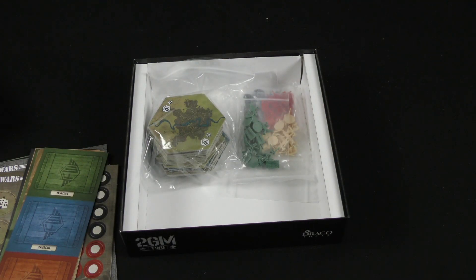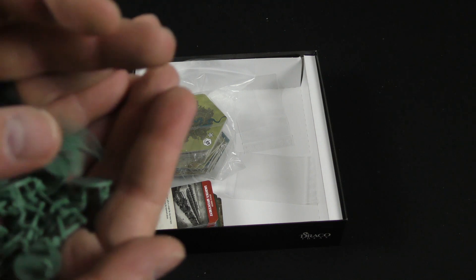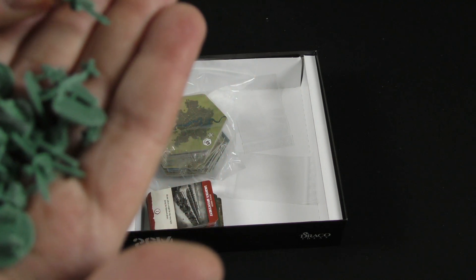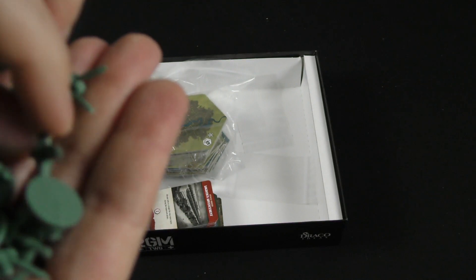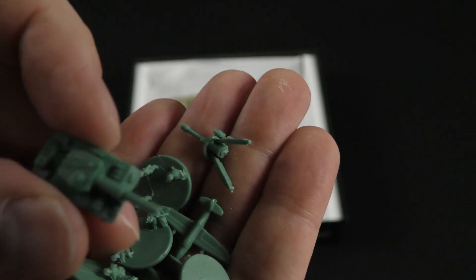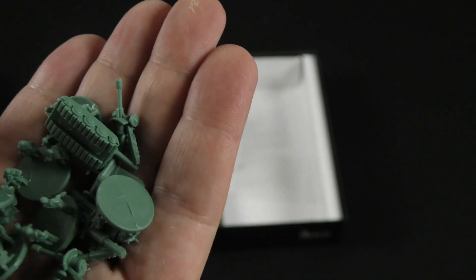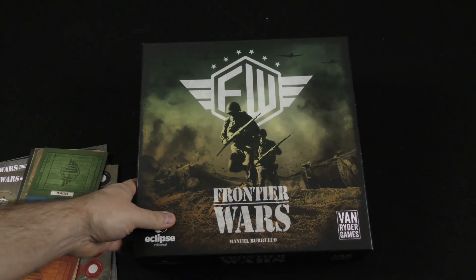The last thing we'll look at are these little plastic minis. They are small. We've got a little weaponry, some troops, some airplanes, and some tanks. You've got all of that for the different countries in different player colors. So it's a World War II themed game where you are setting up different missions and trying to fulfill different scenarios. That is Frontier Wars.